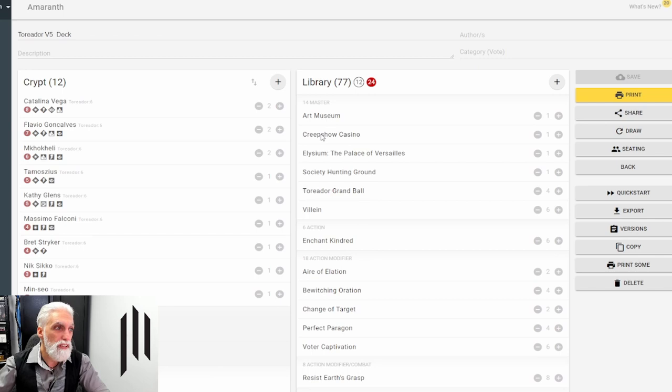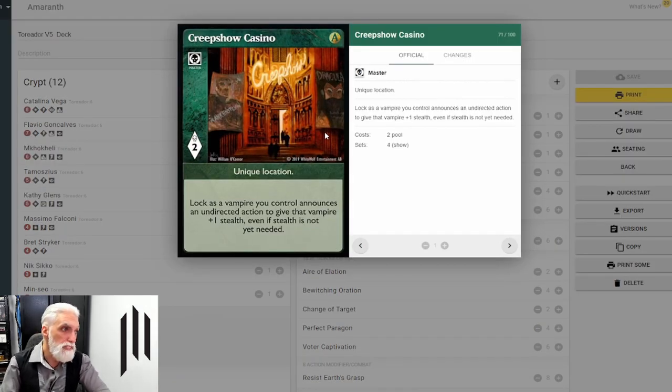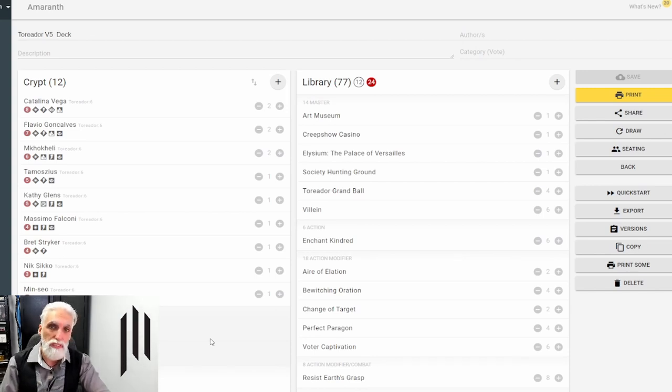Creepshow Casino — a personal favorite. It's a little expensive at two pool, but it gives plus one stealth on non-directed actions, and this deck is full of non-directed actions. If it ain't bleeding, it's going to be all undirected. Having the extra stealth is very good, and this is one of the cards I would consider putting a second copy of. Even if the deck stayed at 77 cards, taking it to 78 just to get the percentage of Creepshow Casino up — that's how important this card is.